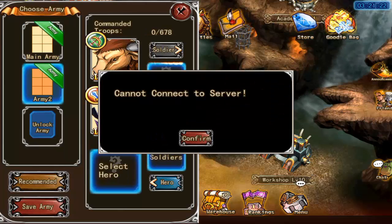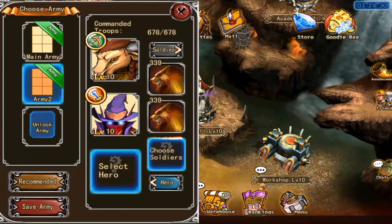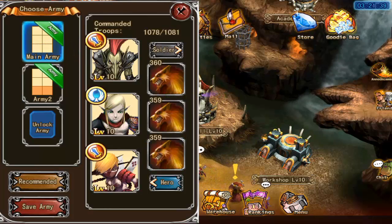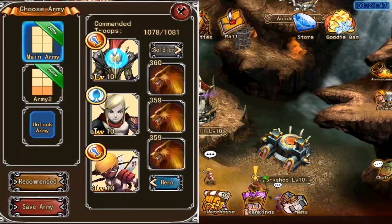You need to save your army to make sure it's always set up as you configured it. The recommended setting will give me what it can, so the army is a little weak because we're missing one hero and one group of soldiers. The other army has three heroes and three groups of soldiers, so they're more powerful right now - that's the army we'll use on the battlefield.